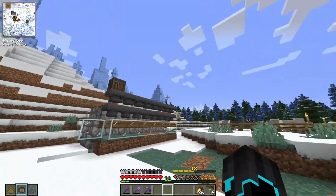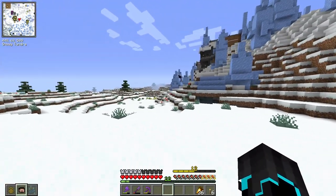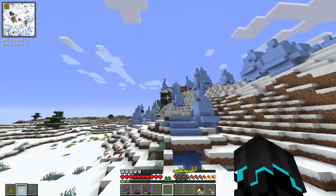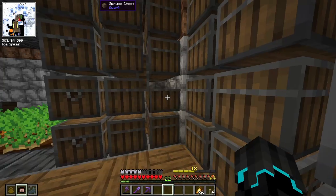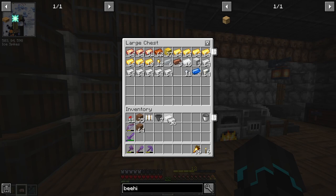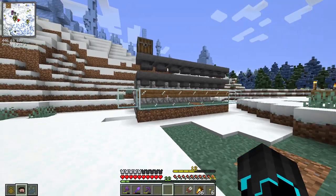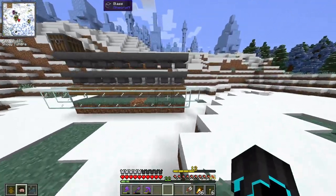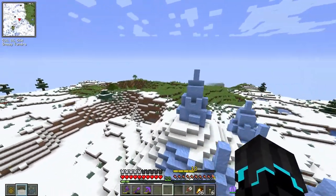I wanted to time-lapse this one too, but the same thing happened. No matter — let's now see the finished result. Okay, bee farm sorted. I'll worry about making it look pretty later. But for now, we have the hard part of actually getting beehives, because to make a beehive you need honeycomb, and I only know of one specific beehive that we can take from. I did follow a tutorial by Shulker Craft, and this farm I believe is from El Mango — so if you want to use the same designs, I've left the videos down below in the description.